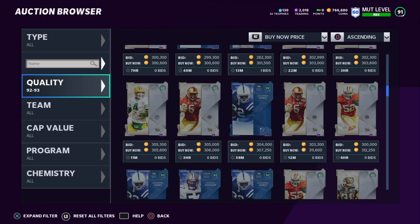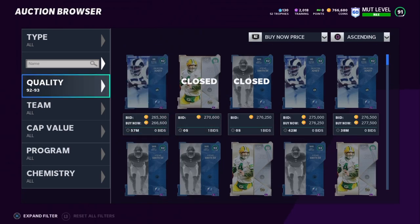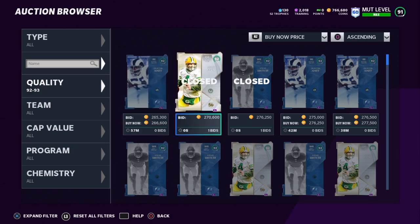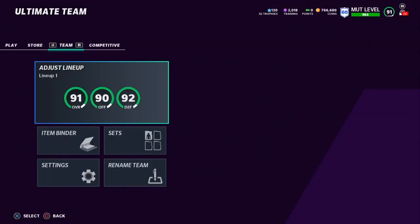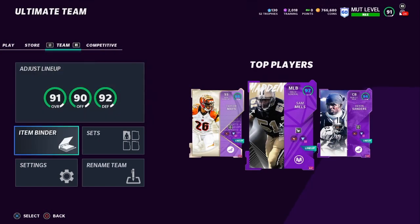It actually works out pretty well — the Thanksgiving promo comes out in the middle of November, so you can sell that saved Randy Moss card right before Thanksgiving and be loaded and ready to spend. Then for the Thanksgiving promo, hold on to one of those cards and sell it around Christmas. This investment cycle — buying two boss cards and saving one for the future — will be a huge way to get a lot of coins, and it has worked pretty much every single year.